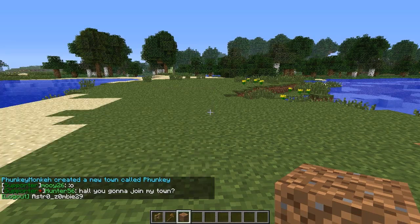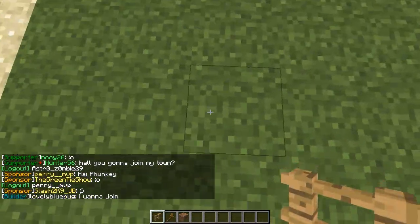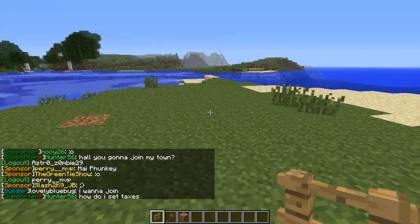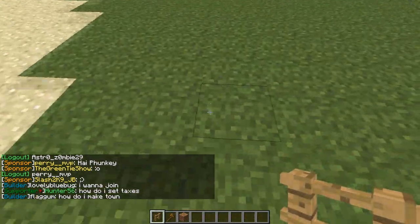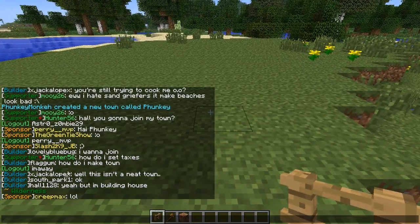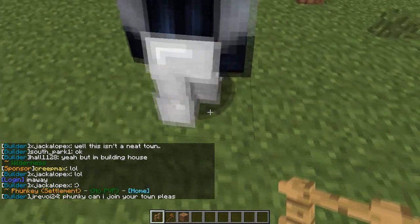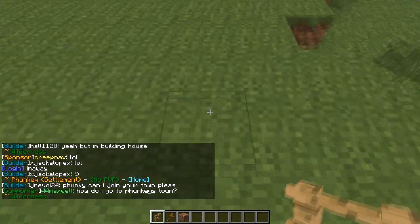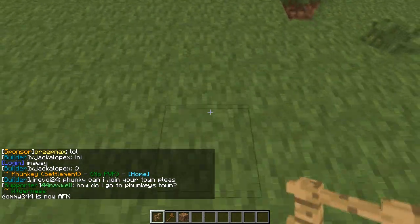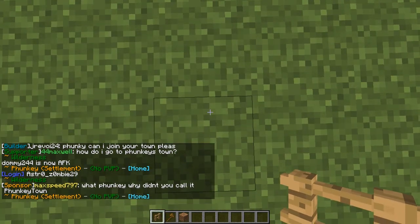Now what you need to do is find out the borders of your town, because they don't appear automatically. The easiest way to do that is you just walk until you see the message saying that you've entered the wilderness. By using that wilderness message and the message that you've entered your town, you can identify the borders. Okay, we're in the wilderness... okay we're in my town... wilderness... my town. So my town is here.